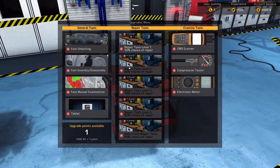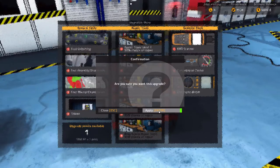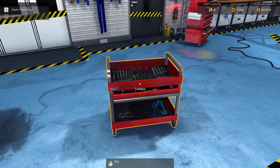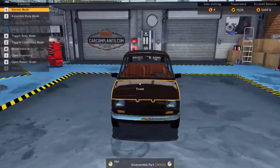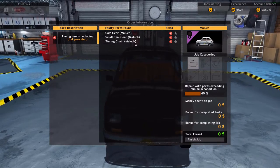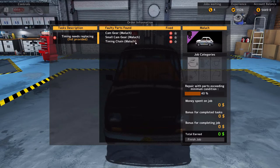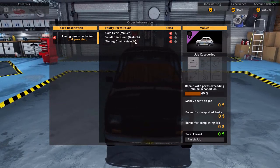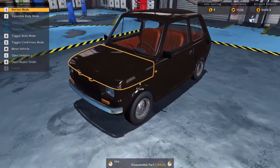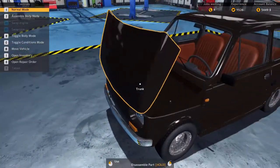What I'm going to go for with the upgrade point is fast unbolting, and that's going to help us go a little bit quicker with our repairs. Now let's open up the job — we need a cam gear, small cam gear, and timing chain. We're actually going to get into the engine block itself, which is pretty exciting. We're going to have to take off a bunch of other parts just to get to the timing chain.